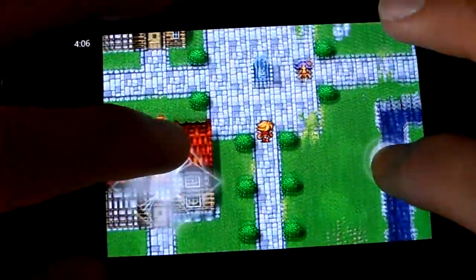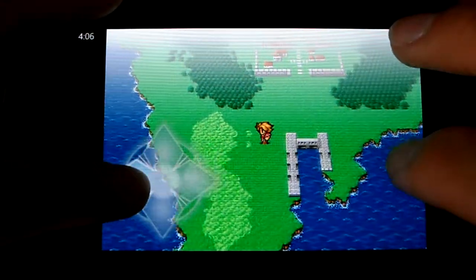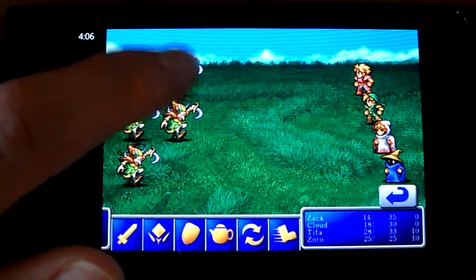In towns, you can sprint with this button — that's nice. And I have this quest: I gave these diamonds to a king, and now I have to go save his daughter so I can move on to the next continent.